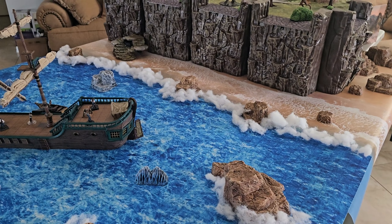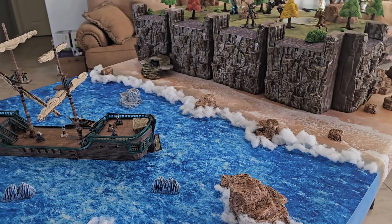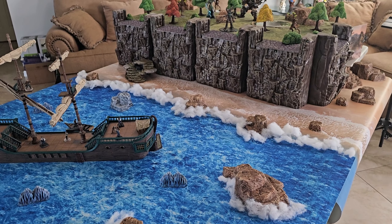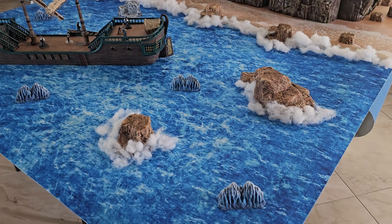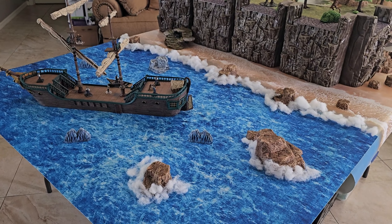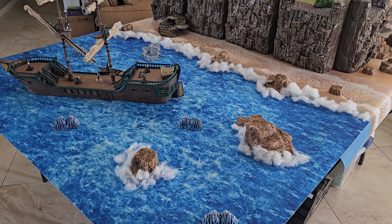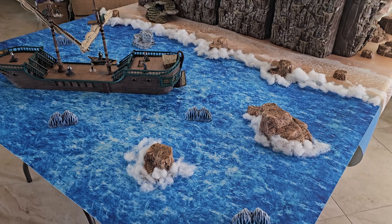I actually have a sleep machine that plays ocean wave sounds, so I can use that for adventures like this, and it just adds that extra element to make you feel like you're really there. Of course, there's some Monster Fight Club rocks out in the water itself, to give a slight feeling of danger — you might have to make some skill checks on sailing in order to make sure that the ship itself doesn't dash against the rocks as you approach the island.